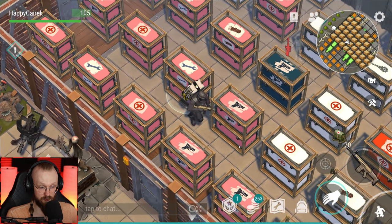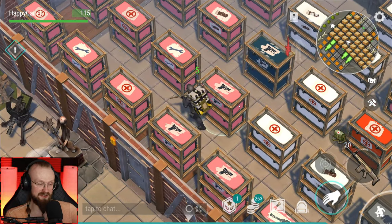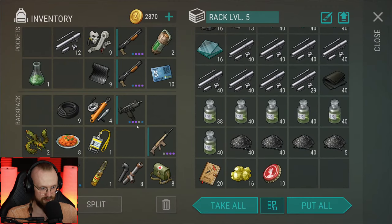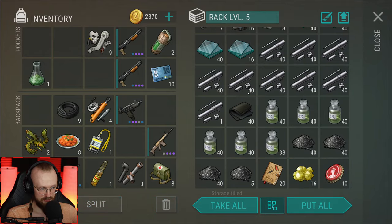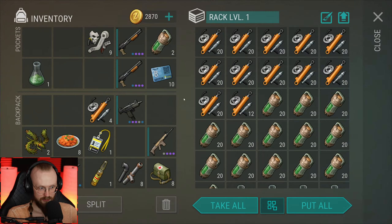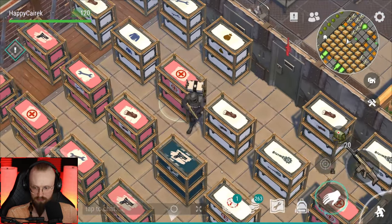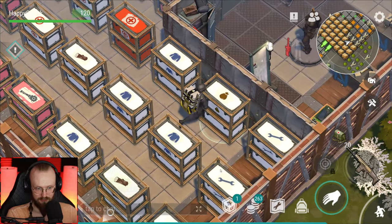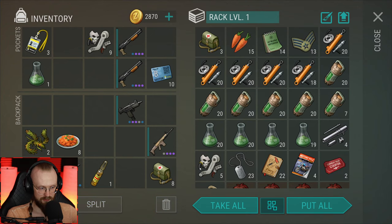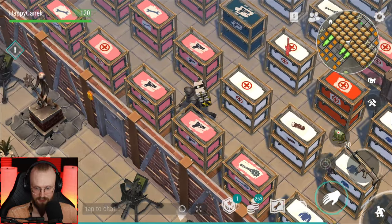Every time I say transport hub I want to say transportation hub. Let's try to find some space here. All I need to do is quickly sort out this inventory — bring a bunch of stuff. This thing comes with us, these things come here, this thing goes over there. Let's drop some guns and we are almost ready.